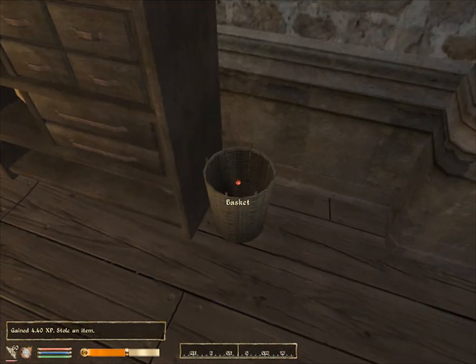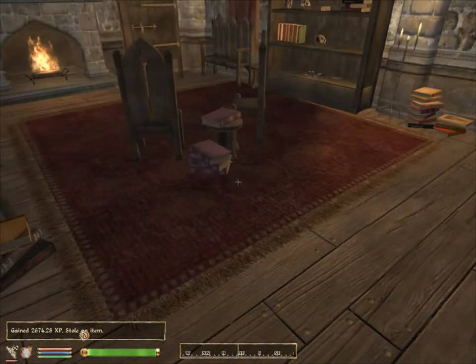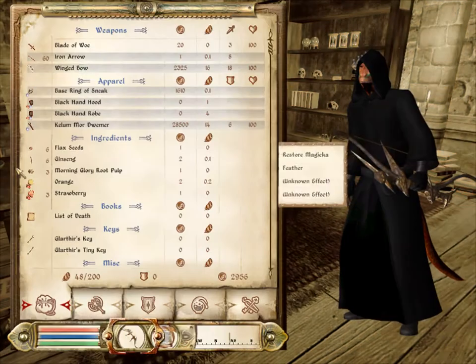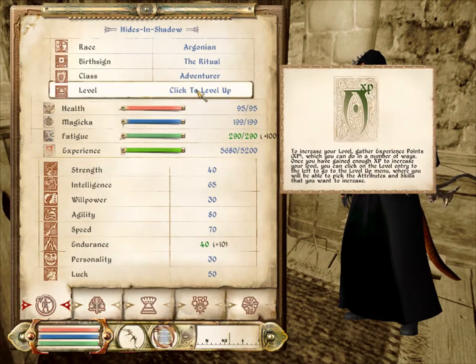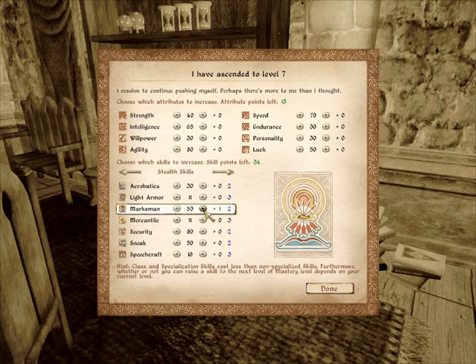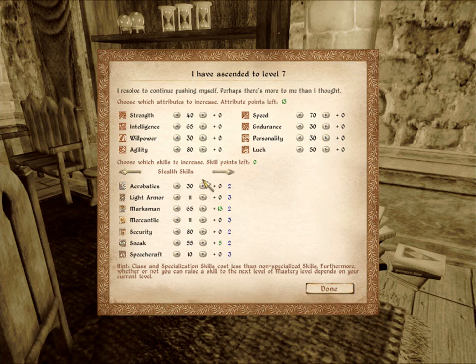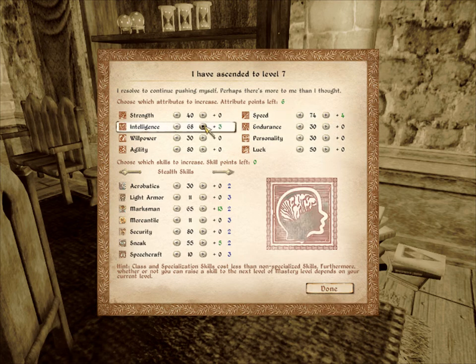Anyways, see this basket? It has 800 gold in it. Yoink. Did we just get 2,000 EXP? Well, don't mind if I do. Let's get my combat skill up.